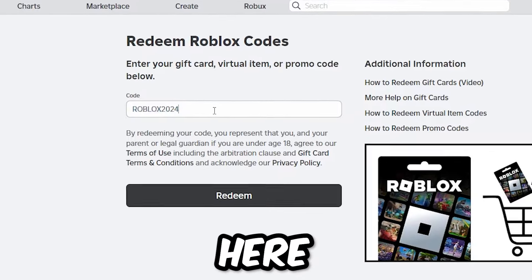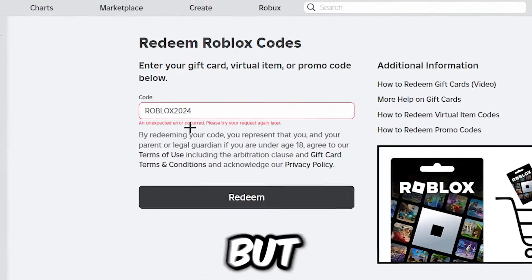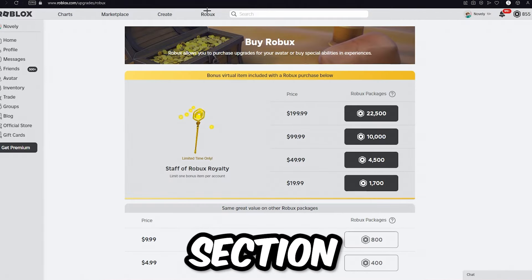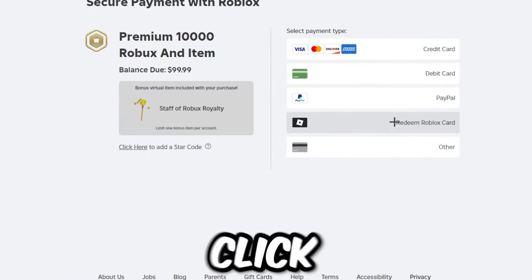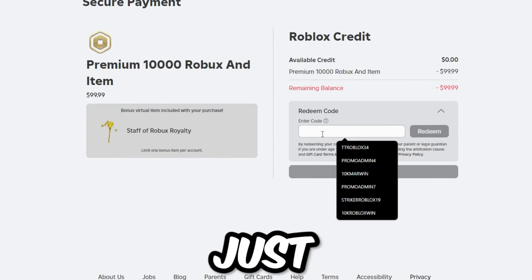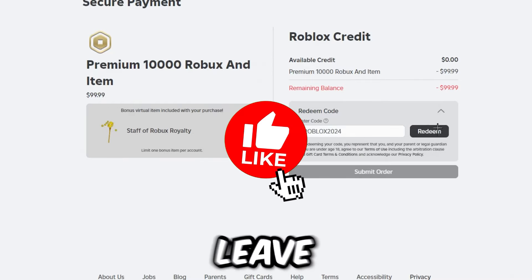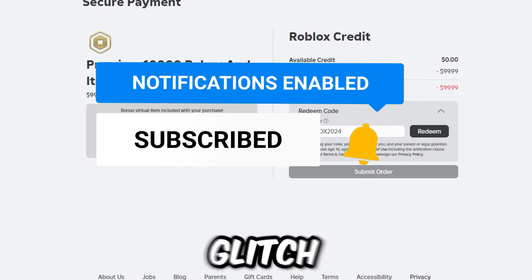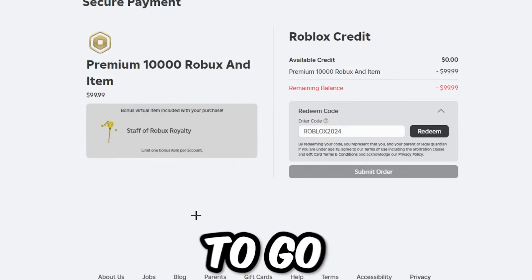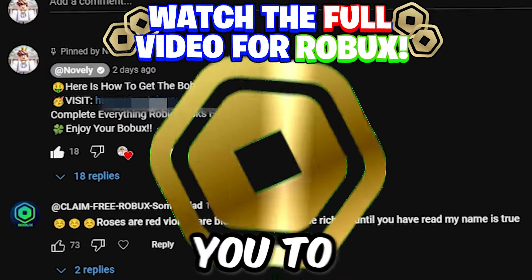What you guys are going to do from here is click this code three times, click redeem, and it's actually going to say 'unexpected error.' But what you're going to do now is click on the Roblox section of your Roblox page right here at the top, then select 10,000 Robux and click on 'redeem Roblox card.' For the code, you're just going to type in Roblox2024. You're going to leave this here and not click redeem yet, because the final step is to actually glitch the system. So you're going to go down below to the pinned comment in this video and click the link in the pinned comment, and it's going to take you to this website.